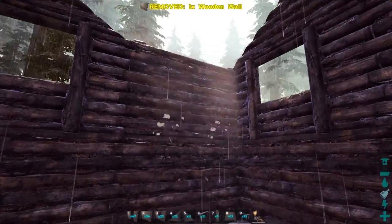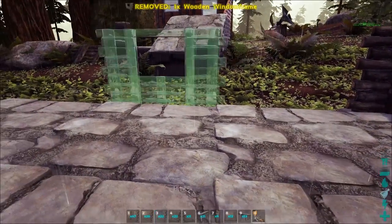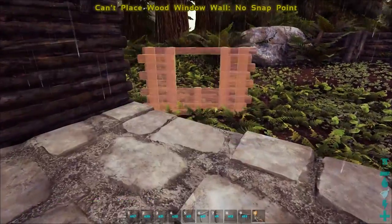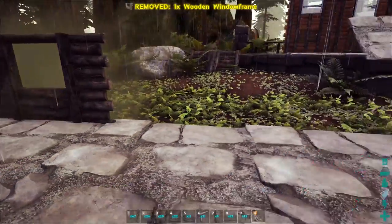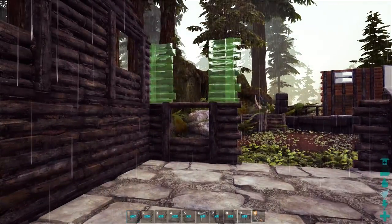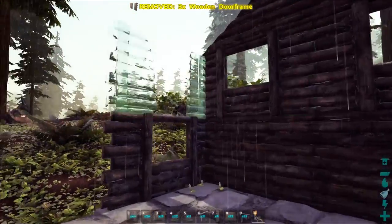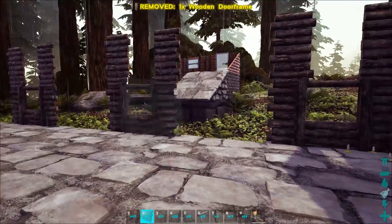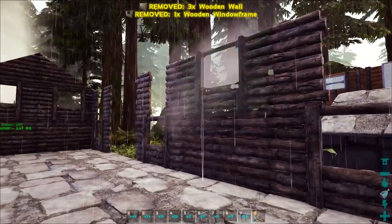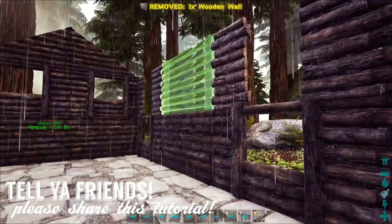For the back, alternate window frames so every other spot is a window frame — you'll end up with four of them across the back if you start on the outside edge. On top of the window frames, go ahead and do more door frames — we're going to put greenhouse windows and doors in here to look like a two-story window. Slap walls everywhere else. If you find this useful and do this build in your world, I would love if you could share it out.